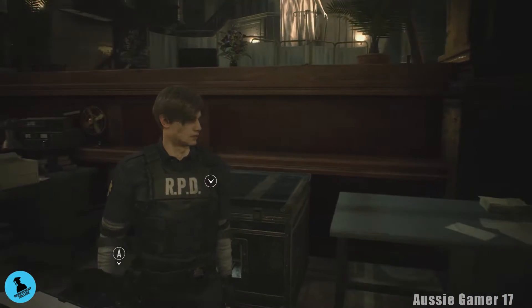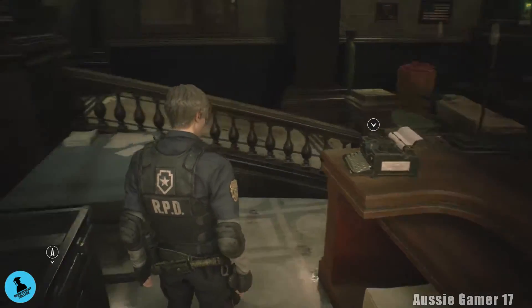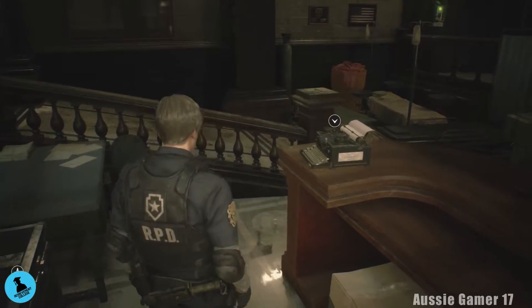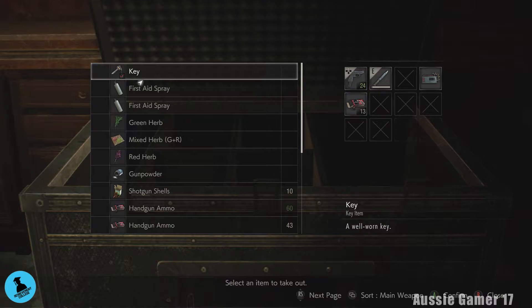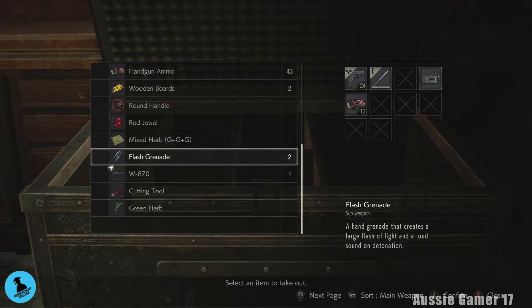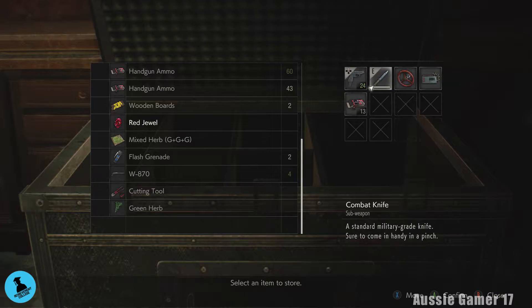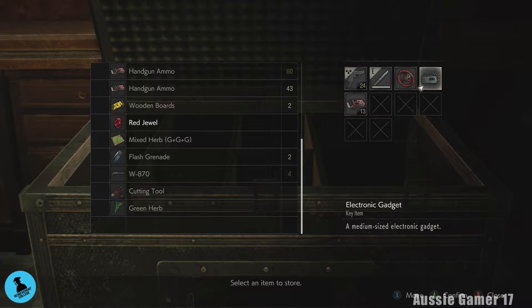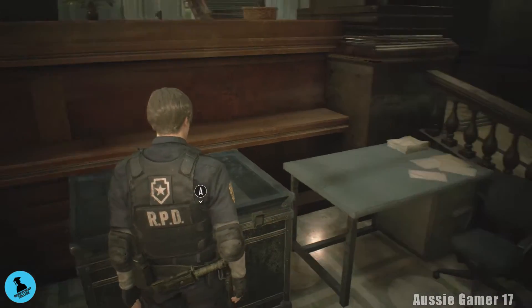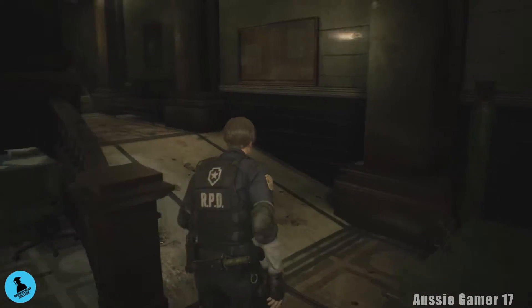Welcome back, this is Aussie Gamer 17 and this is my 100% walkthrough for Resident Evil 2. We're going to get all of the achievements — that's the plan. At the end of the last video I foolishly put away the round handle, which we actually need to bring with us. We're about to use that. Other items: handgun, a few bullets, combat knife, and the electronic gadget, because we're going to get the other part of that as well. We're not taking the shotgun just yet.